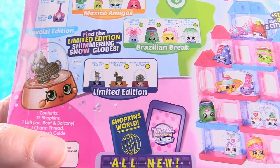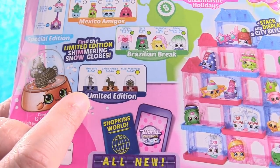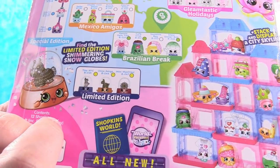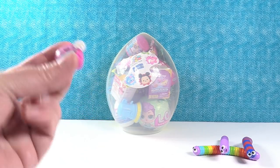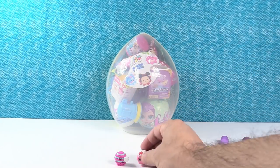I really want the Statue of Liberty a lot because I love New York. I like the snowflake. I like them all, but I would really like that one. Let's see what we have inside. First up is Joanie Donut. I have McKenzie Maple Donut. I needed the maple donut, but you didn't get that one.